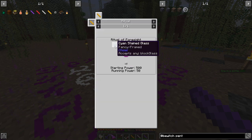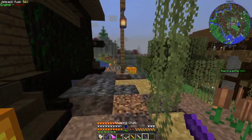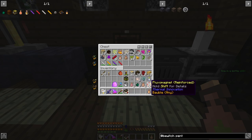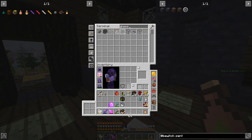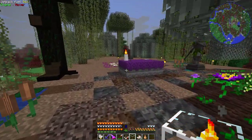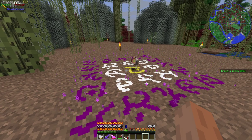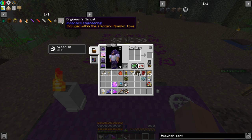We need any block of glass, three of those, and then a droplet of wisdom — I should have all of that. We'll throw glass, then one, two, three quartz, then the droplet. Nothing. Maybe it's because we don't have enough power.